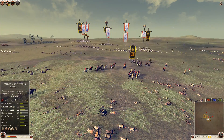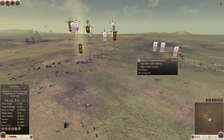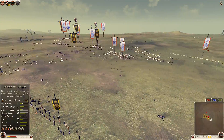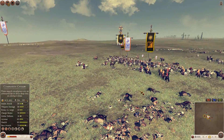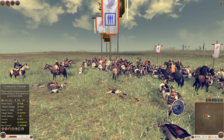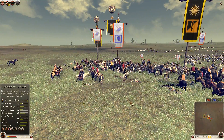Even the simple hoplites won — with support from the light peltists. It's actually quite difficult to cast Rome 2 strongly just because there isn't enough dynamism; after Shogun 2 it all happens a bit slower.